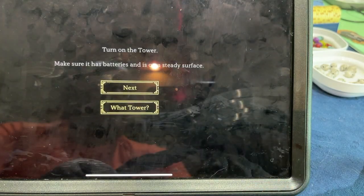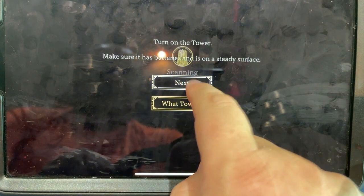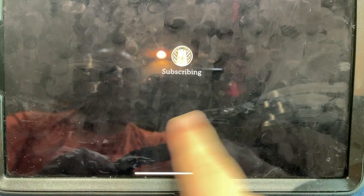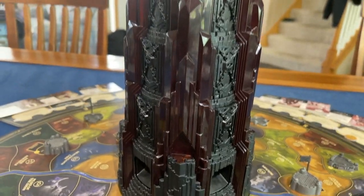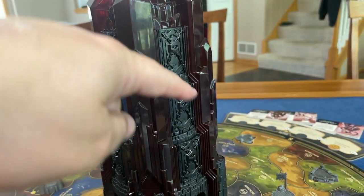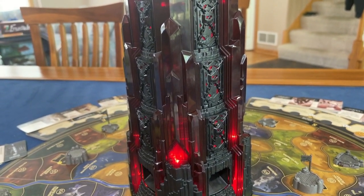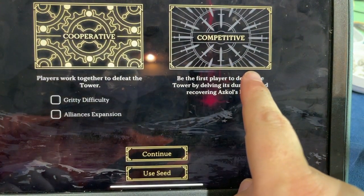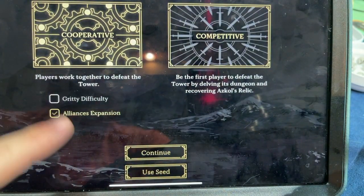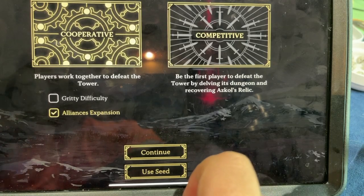We start a new game. The app tells you to turn on the tower and make sure it's on a steady surface. It uses Bluetooth so you need Bluetooth turned on. It calibrates the tower — the three internal levels spin around and do a check — then the tower roars and says it's ready. You can play competitive — I've actually never done that — we're doing cooperative with the Alliances expansion.